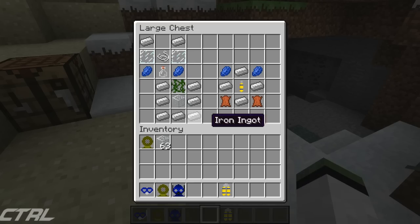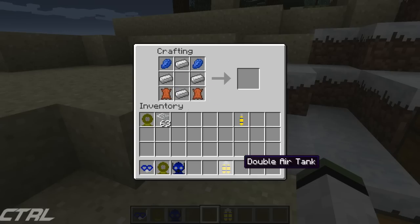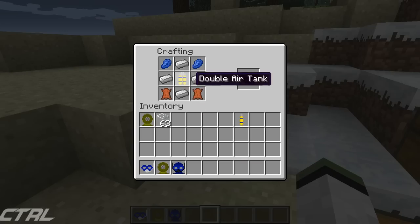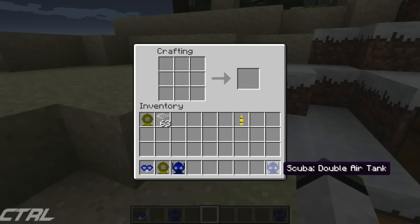What I'm actually going to do is go ahead and craft the helmet with the double air tank in. Let me just grab all this stuff. I can just prove to you that these crafting recipes work, because you do just look at them and not have a clue if they're actually going to work or not. There we go — so we have our scuba with a double air tank. See, I don't lie about my crafting recipes.